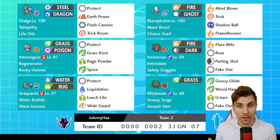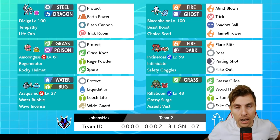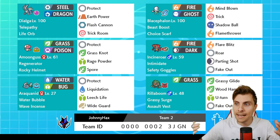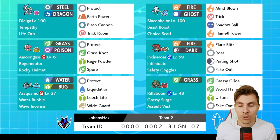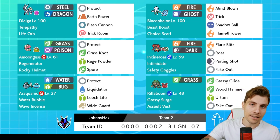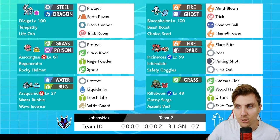Today we've got another cracking one - a Dialga-based team, and it's a restricted that we haven't featured yet on the channel, so really looking forward to getting into this one. As you can see, we've got Dialga there with the Life Orb, giving it a little bit of extra power when it does get those attacking moves off - Earth Power and Flash Cannon, the staples it's going to rely on.